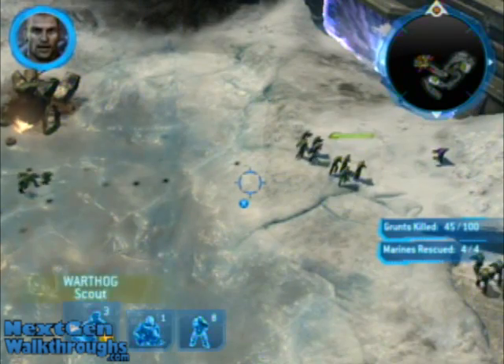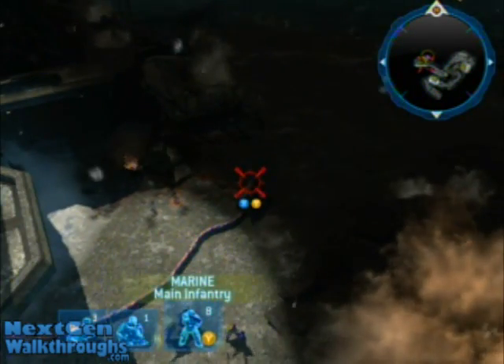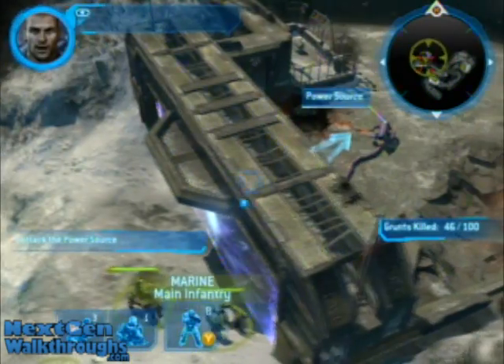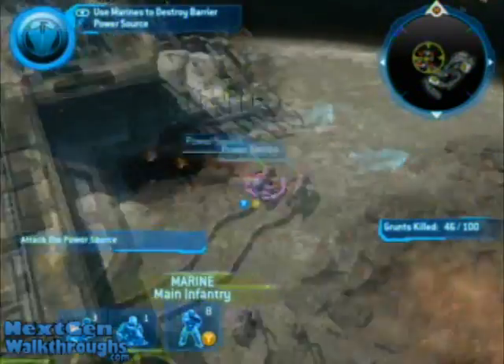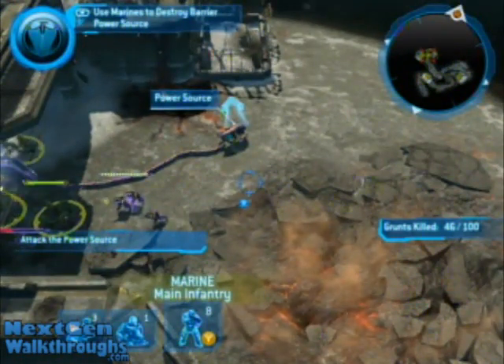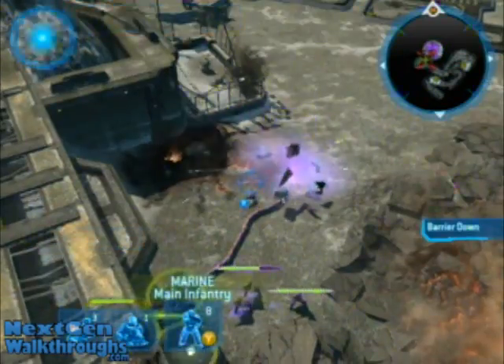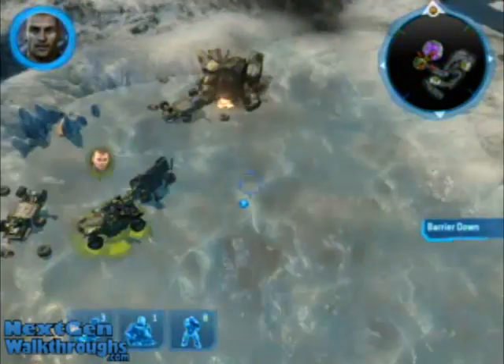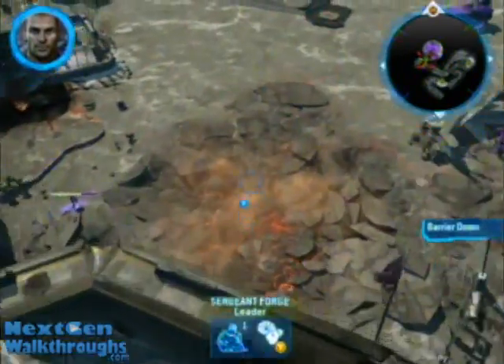Once you get to this last section of the level, send your ground troops — your soldiers — in to take down the shield. And once the shield's down, just get everyone out of there and let Forge do some smashing. Call all your troops to the back corner of this lake and send Forge in.